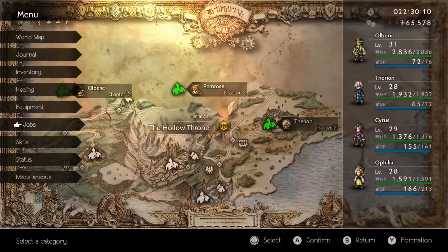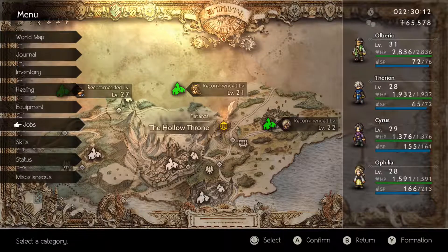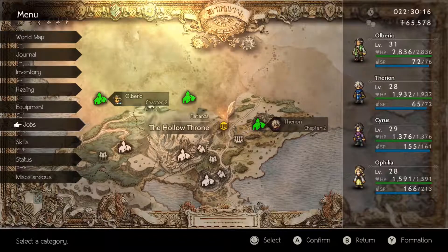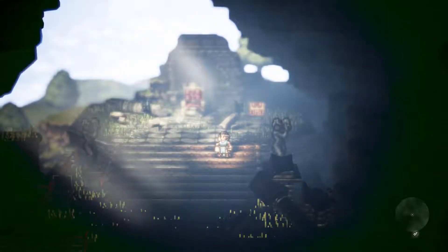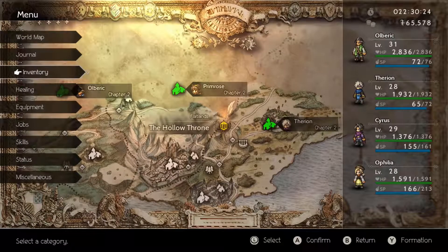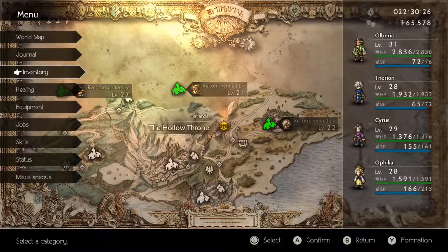We got here to the Hollow Throne. I thought the Hollow Throne might have been where we'd find an artifact for Noelle, who's actually still in our party. But it brought us to this throne that's gonna start a boss fight, so unsure as to what this is going to lead to.